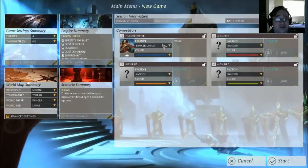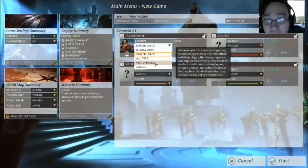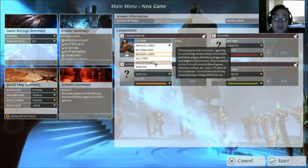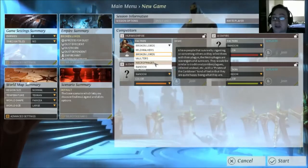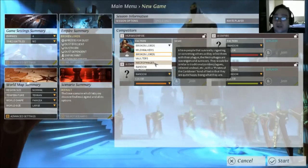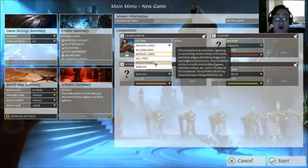The other thing — and this isn't a complaint with the game, just something I thought was really strange — we have four races right now, and the one that I have is the Necrophages. These are people that survive by ingesting or converting others as they infect them with their plague. They're scavengers and survivors, similar to traditional zombie plagues, infected undead, etc. Now that's okay, but the next line says they have a 'Pirates of the Caribbean kind of feel, in that they are quite happy being what they are.' I don't know why that strikes me as weird — maybe it's that they're just openly referencing another intellectual property. It just seems strange and out of place that you would reference a movie series inside a game series that aren't connected at all.